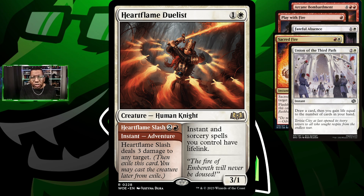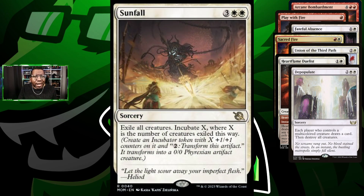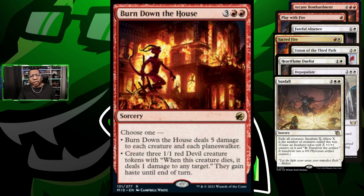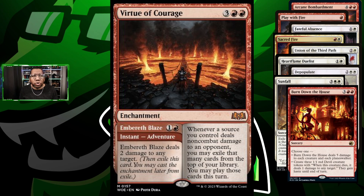One of the new cards is Heart Flame Duelist. This is a pretty interesting card because the adventure side is just an instant that deals three, but if we get the creature out it can attack — it's probably gonna die because our opponent doesn't have anything else to target with creature removal. However, we can play this, shoot a couple things, gain some bonus life, and that works to our favor. We're also playing removal in the form of Depopulate and Sunfall, and even taking a chance on a couple of Burn Down the House — mostly because we can turn those into creatures as another way to finish the game. Another new card that caught our attention for the stack is Virtue of Courage — it serves as a burn spell, but if we play it as an enchantment, all our other damage spells become extra card draw.